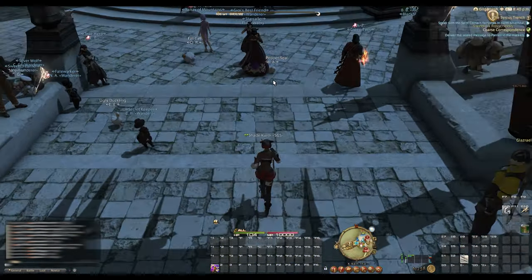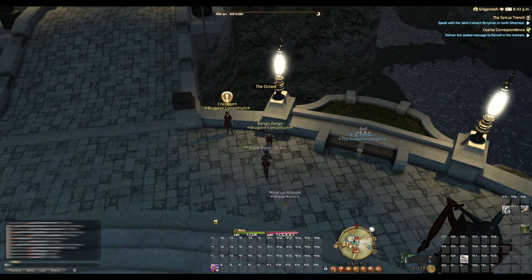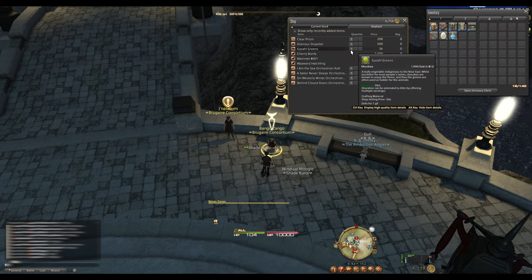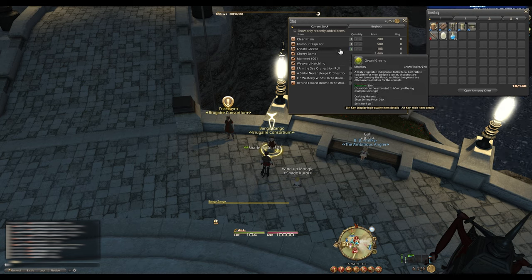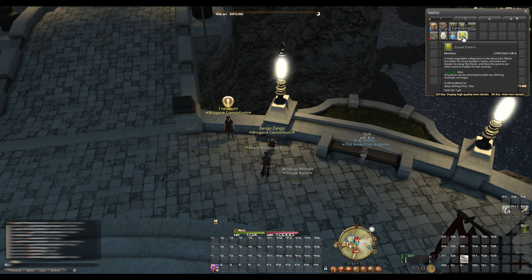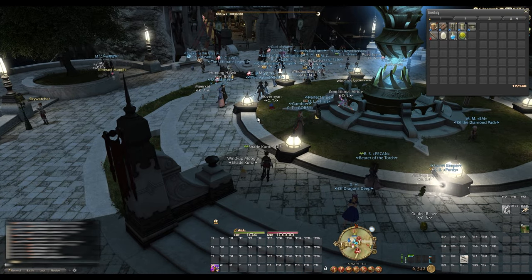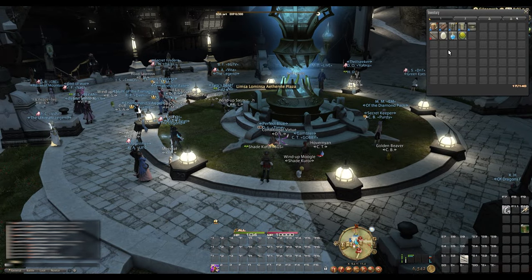Next we're going to buy some Gysahl Greens — come over to this vendor and go to Purchase Items. This allows us to summon our chocobo companion. I'm going to buy six of these. Just like food, these last 30 minutes each, but if your chocobo happens to die you can use another one to resummon it — so I bought extra just in case. That's everything I have to buy, and it only took about 3,500 gil total. Not bad at all — and this is all we need to get to level 15.